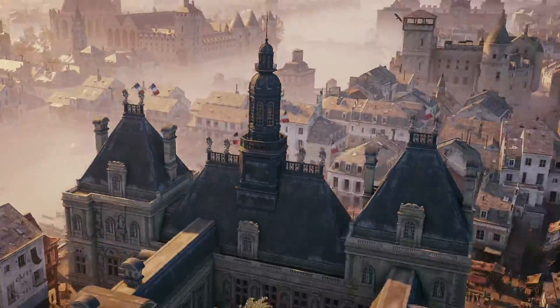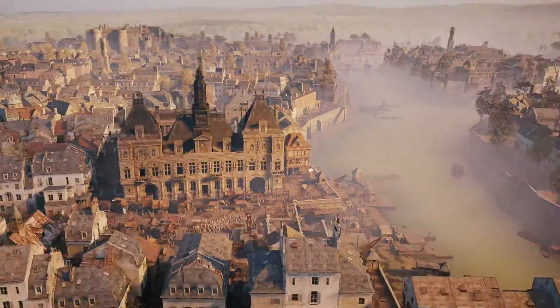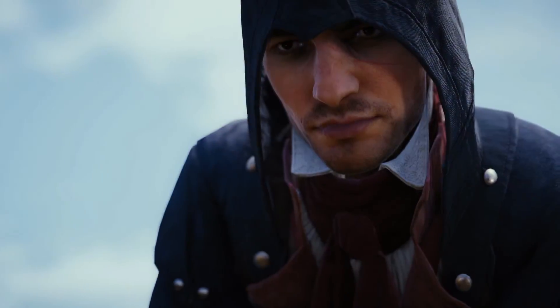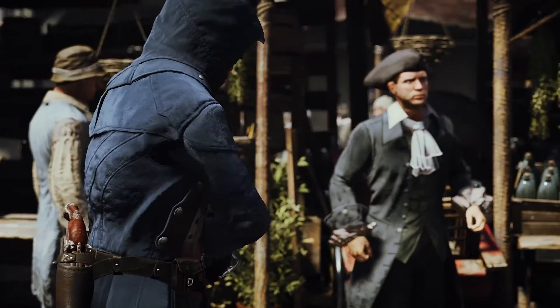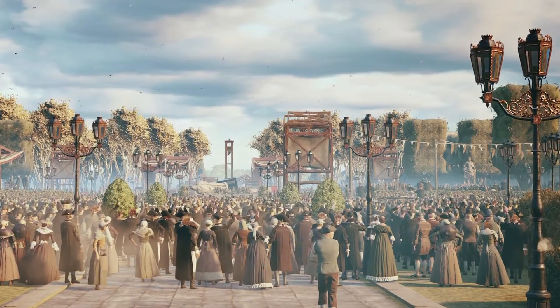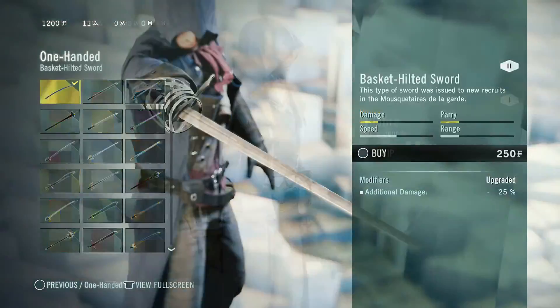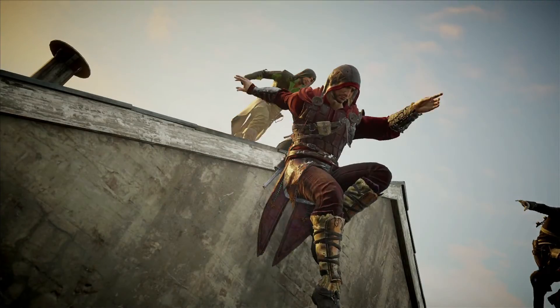Assassin's Creed Unity, created by ten studios taking four years, is the most innovative leap forward for next-gen gaming. This video covers all the major features and technological advancements in Assassin's Creed Unity, from the crowds of 5,000 people in the streets of Paris, to the deep customization of your master Assassin, to the debut of four-player co-op.